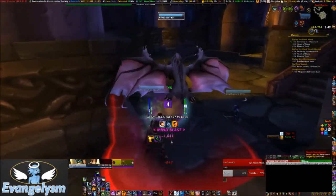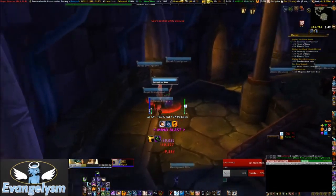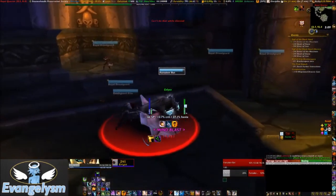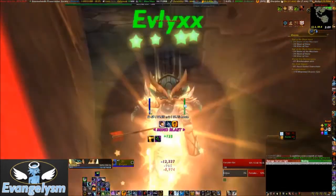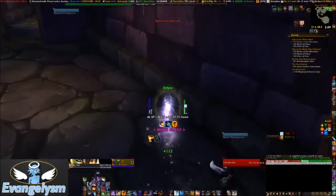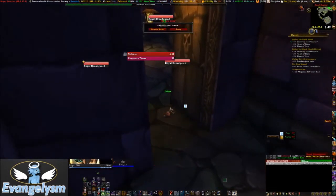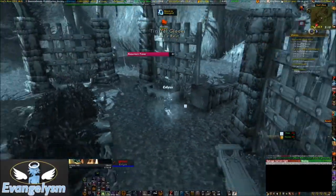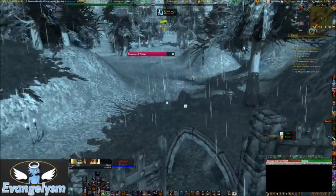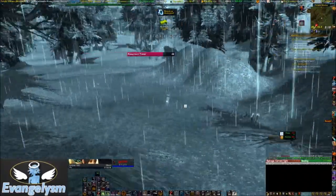I tried to run and failed horribly again because I don't know my way around this room — it's a round room full of tunnels and dead ends, and I kept picking dead ends. Ultimately I died again and chose what seemed like the easy option, which was actually the expensive option: 300 gold in repair bills for my raid gear. I selected to rez at the spirit healer — I did think about running in but had a change of heart.